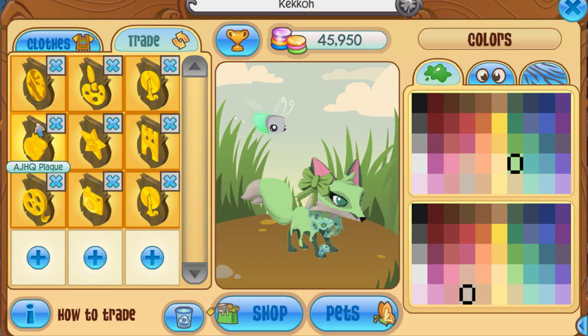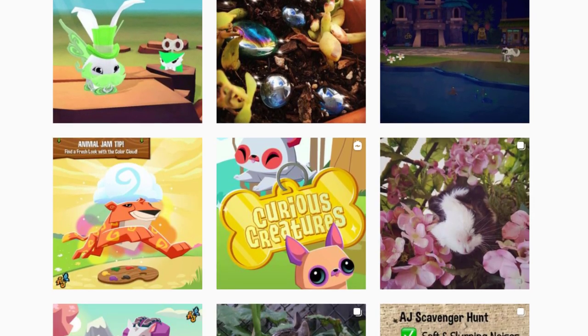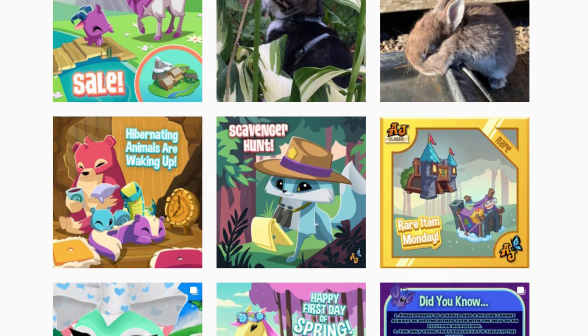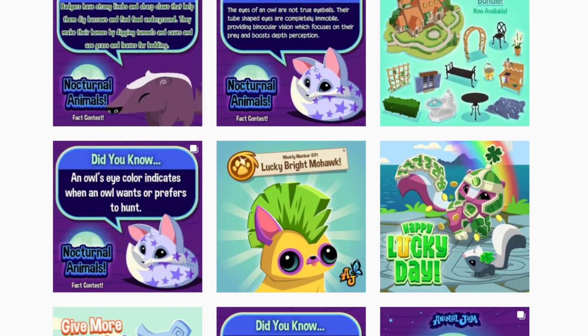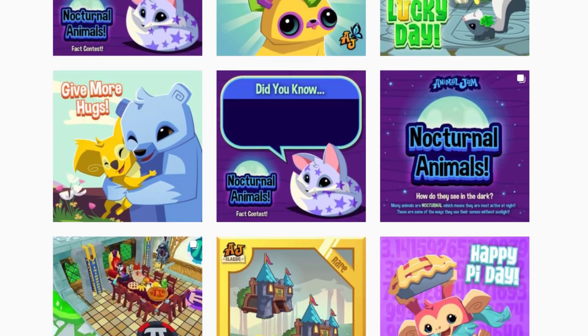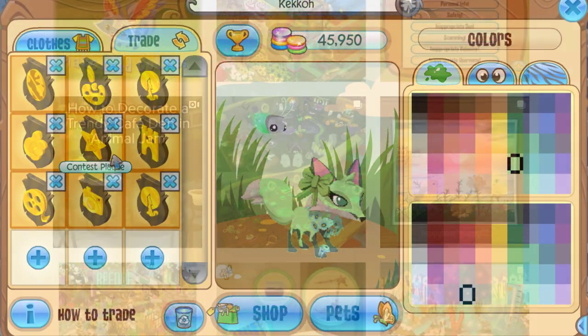Next here is the AJHQ plaque. These are somewhat still distributed — I'm pretty sure on the Animal Jam Instagram page if you win a contest or if you're featured on the Animal Jam Instagram page. Usually when you receive one of these you will also receive it on Animal Jam mobile. You just have to enter a contest on the Animal Jam Instagram page and you could have a chance of getting this if you're featured.